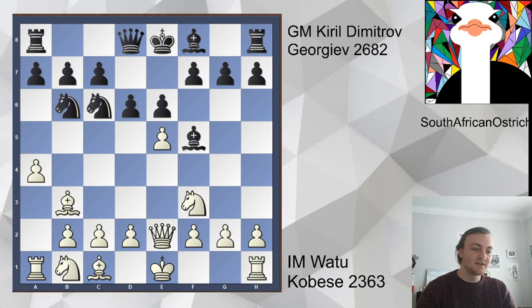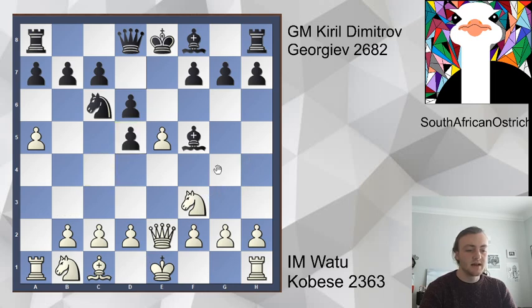And then e6, trying to get castled. You should probably do that in the chess game - try and get your king safe. And now a5, kicking away that knight. Knight d5 drops a pawn, so you can just capture the knight, and after this captures, it comes with a check and you pick up the pawn. So instead in the game, after a5 we saw knight d7.